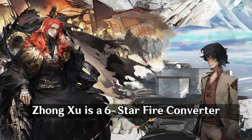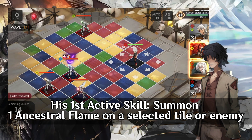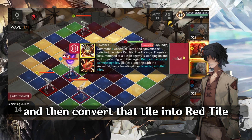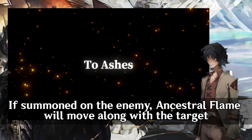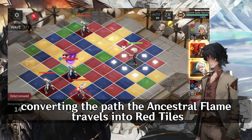Jongsu is a six-star fire converter. His main abilities are tile converting and moving to the enemy. His first active skill: summon one Ancestral Flame on a selected tile or enemy, and then convert that tile into a red tile. If summoned on the enemy, Ancestral Flame will move along with the target, converting the path the Ancestral Flame travels into red tiles.